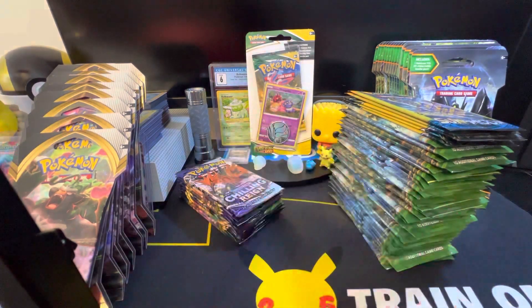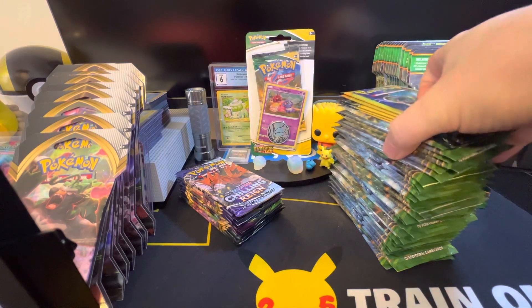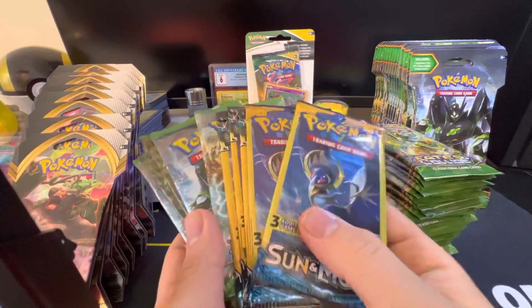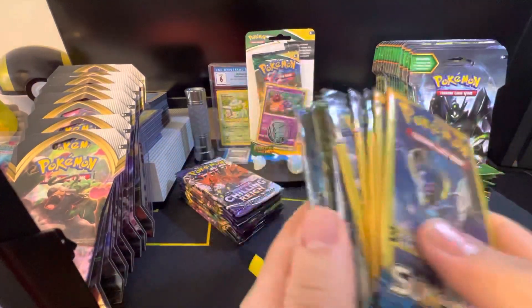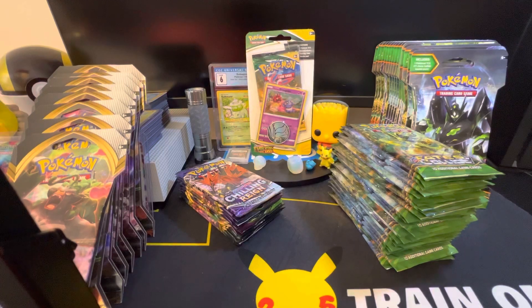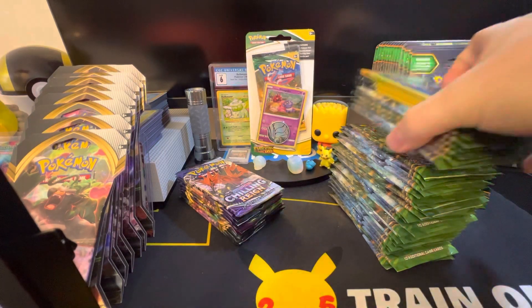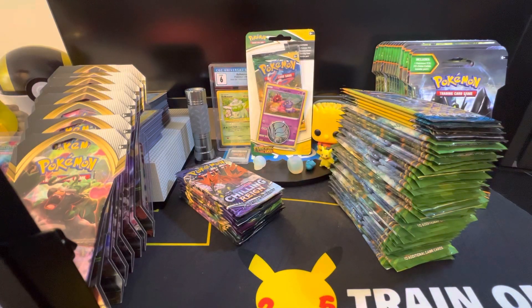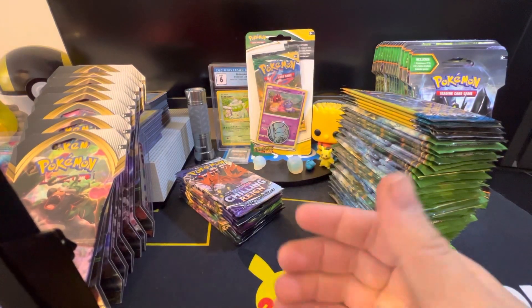That is the channel update — nice and short and sweet. Hope you guys have been enjoying the videos. We have got all these awesome packs to open up. I've been doing a little bit of research about XY Fates Collide — I know it's not the best set, but it's not the worst either. Pretty excited. Stay tuned for more videos. See you guys in the next One Pack Magic, channel update, or vlog.